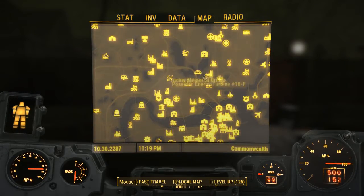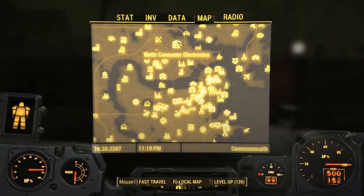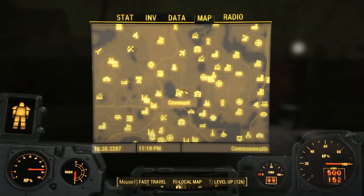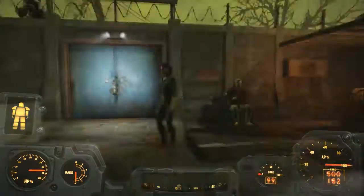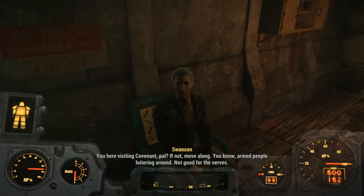It is right almost smack in the middle of the map. From Diamond City you're gonna head right on over here, and once you arrive, you're gonna want to talk to Swanson.